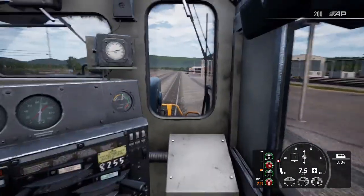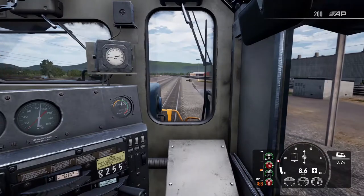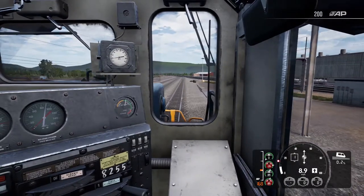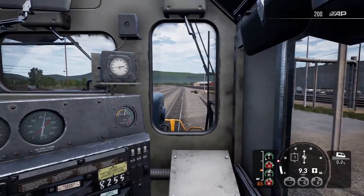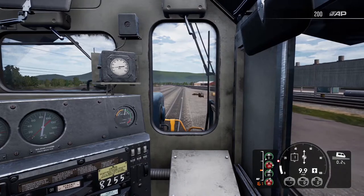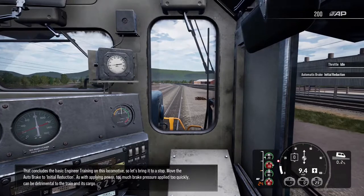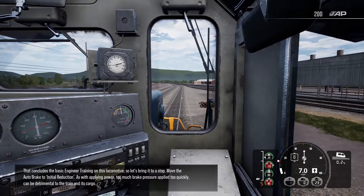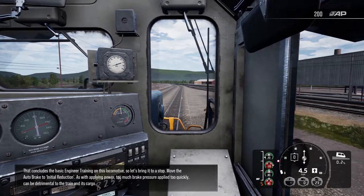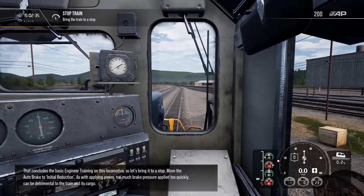We are CSXD8255, in exactly the same location as before. Coming up through 9 MPH. That concludes the basic engineer training on this locomotive. Let's bring it to a stop — with the auto brake to initial reduction. As with applying power, cool — that was quick.